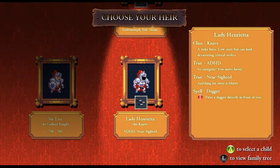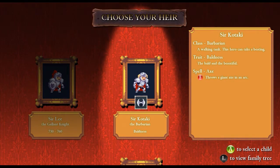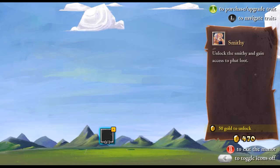So we're going to play as the mage, just because I don't get knocked back and I remember stuff well. Plus he has the scythe mage spell, so that's always good. First thing we've got here - this is where you build your little castle.